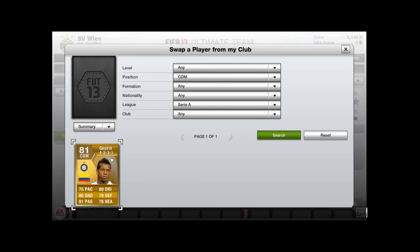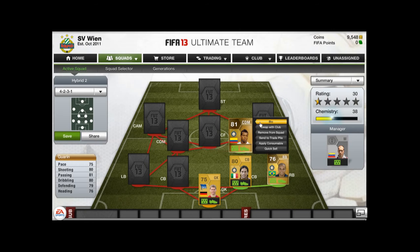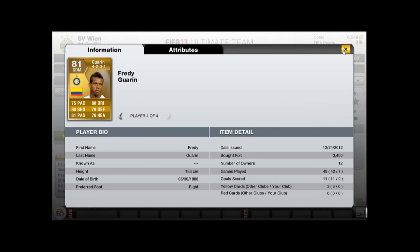At CDM we have Freddie Guarine — a very strong player. Look at all those all-round stats. He can play centre mid or CDM. He is one of the most expensive players in the squad at 3.4k.